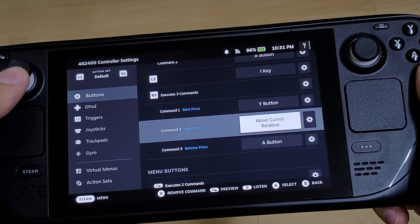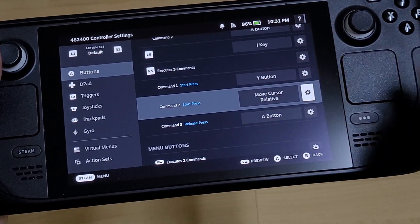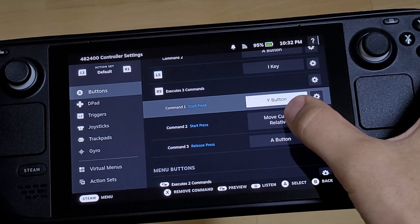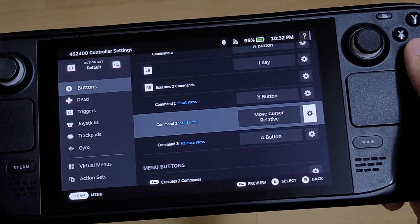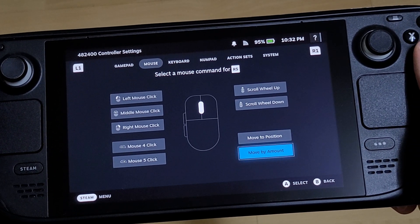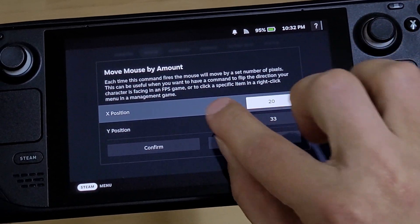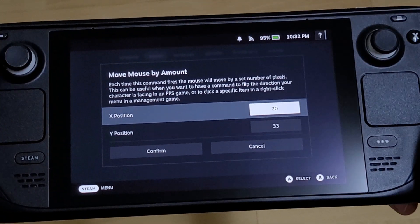I'm going to control layout, edit layout. What my R5 does: it clicks Y button, then moves the cursor to the right, then to the bottom, then clicks A. On start press, Y button is pressed immediately with no delay, but the cursor positioning offset happens 25 milliseconds later. Go to mouse move by amount because it's relative — by practice I found X axis should be 20 pixels and Y should be 33.